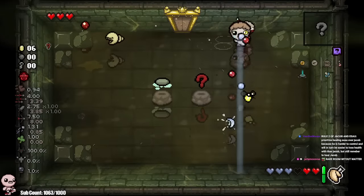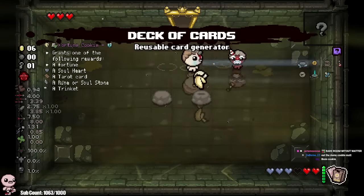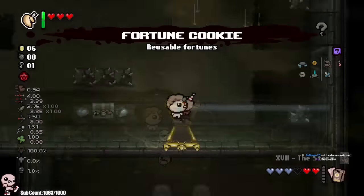In here we have Flat Stone. I'll give Flat Stone to the guy who has more tear rate. We get Starter Deck - we'll switch it up and we can just start spawning.